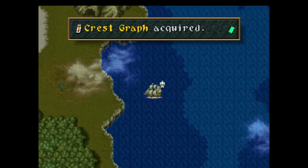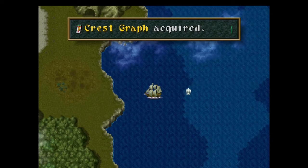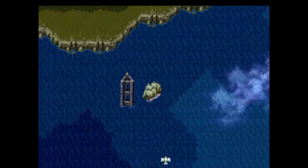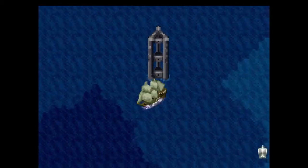Sorry about that, a little mixed up. So yeah — from north of the Tri-Pillar, which is that triangle tower thing you've seen in the water, just go north and you'll get yourself a crest graph. Now all you have to do is go back down to the Tri-Pillar and wait for the next video to see what happens there.